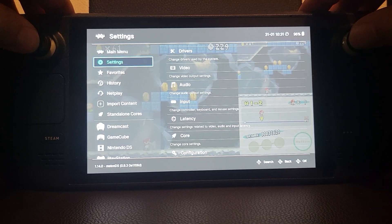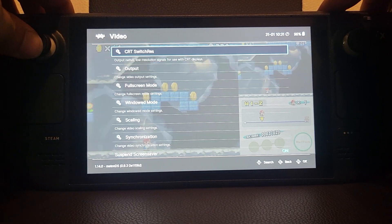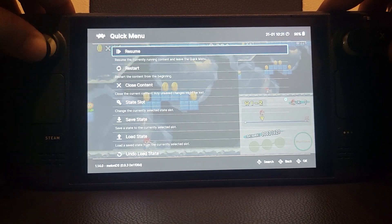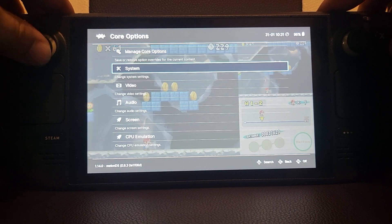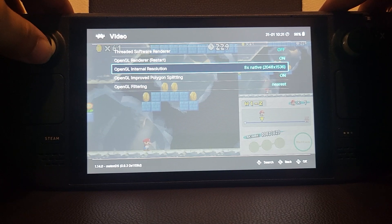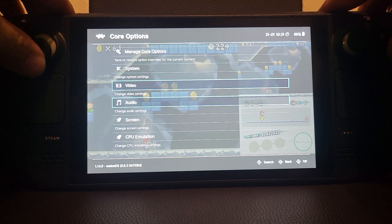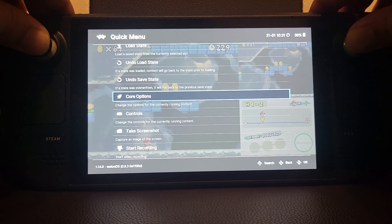To close the quick menu, press L3 and R3 again. From here you can go to Quick Menu, then Core Options and Video to change the resolution, as well as audio settings. To exit this menu, press both analog sticks in again.